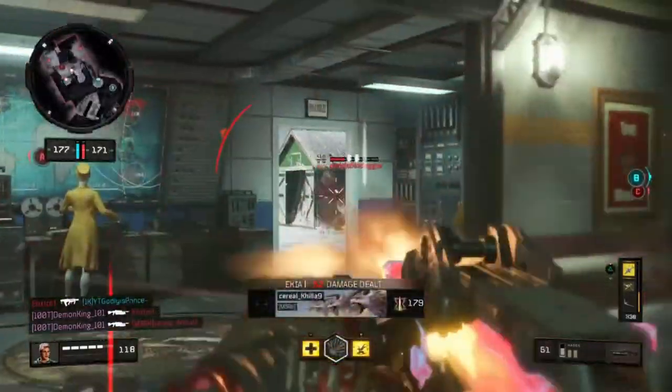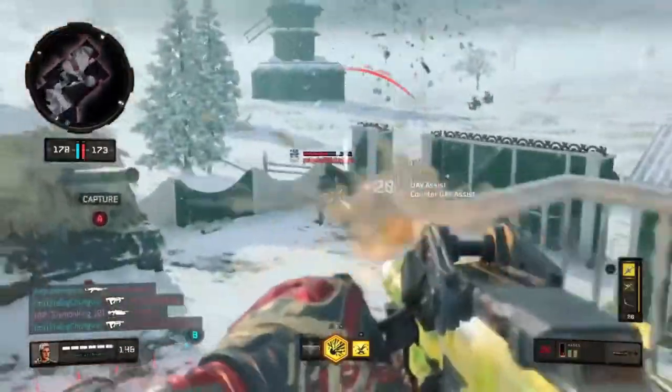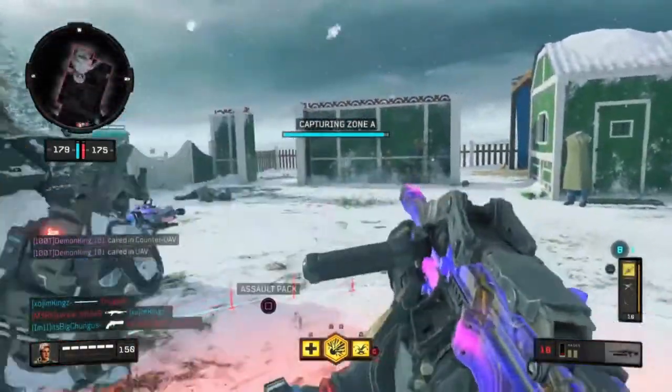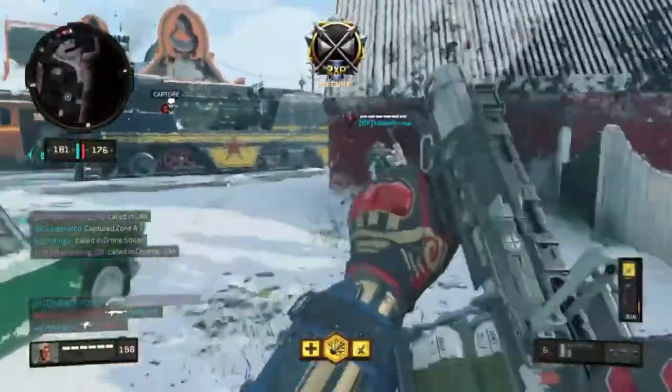We might have the cap, we might, might — yeah, we're gonna have the cap. Yeah, we're gonna have the cap. Look at that. Alright, let's go. Where are we capping? A or C? A, A, A. Just spawn chop him. I'm not over there so you gotta stop it. Yeah.